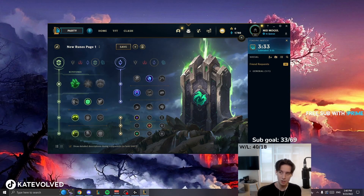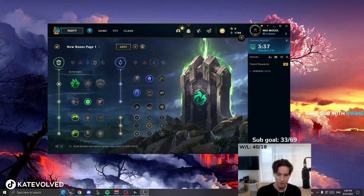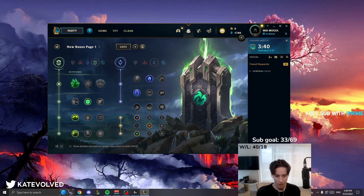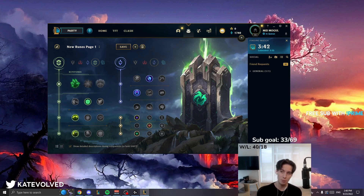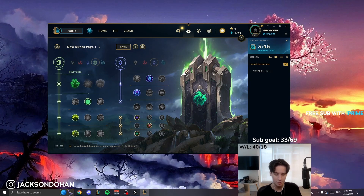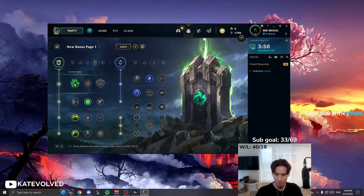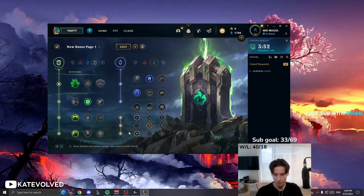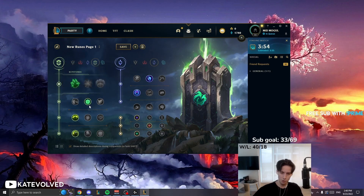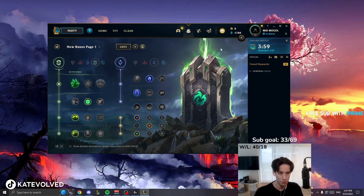Usually, if you're playing a tank well in ARAM — could be Grogus, could be Malphite, anything — if you're playing properly and you have Grasp, you should be able to get 30, maybe 40 Grasp procs minimum by the time the game ends. So you're going to have around 300-400 bonus HP from Grasp, 400 from Overgrowth, and about 100 from scaling HP. Just from your runes alone, you have almost 1k HP.